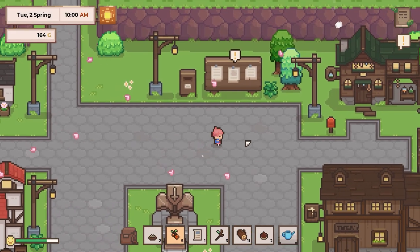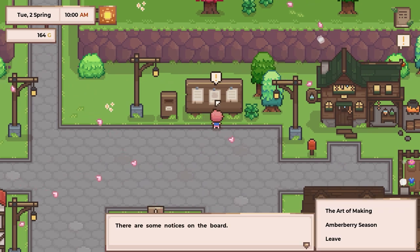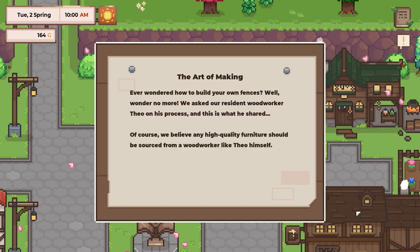There's something on the quest board, so I will get distracted here. There are some notices: the art of making, and amberberry season early. The art of making — ever wonder how to build your own fences? Wonder no more. We asked a resident woodworker Theo on his process, and this is what he shared. Of course, we believe any high-quality furniture should be sourced from a woodworker like Theo himself.